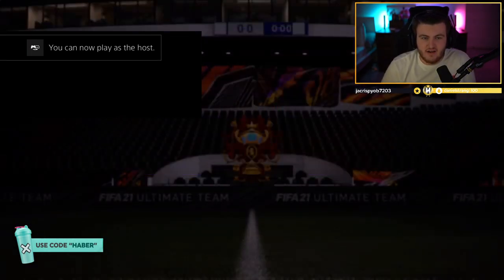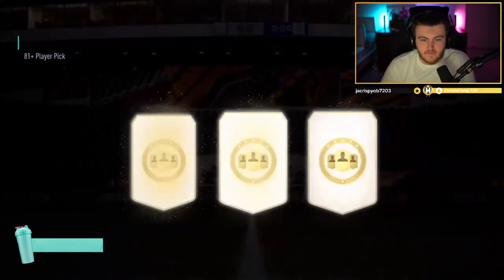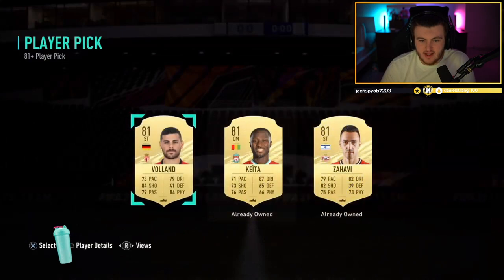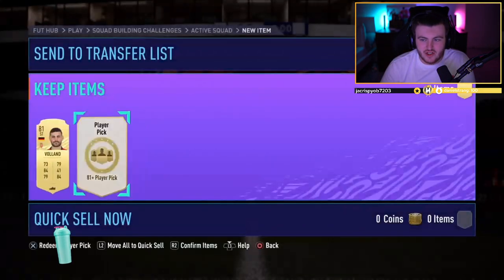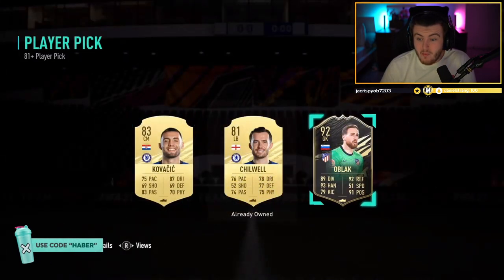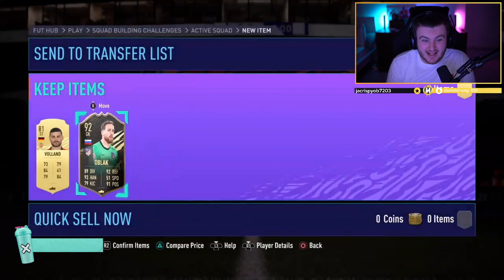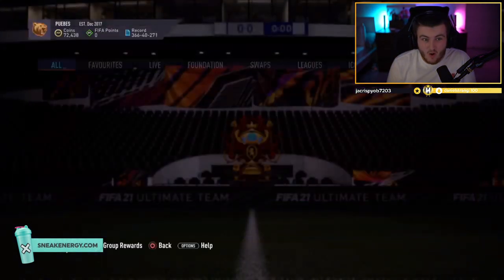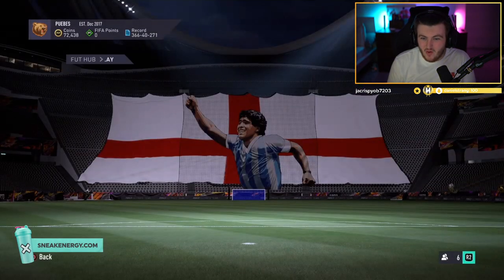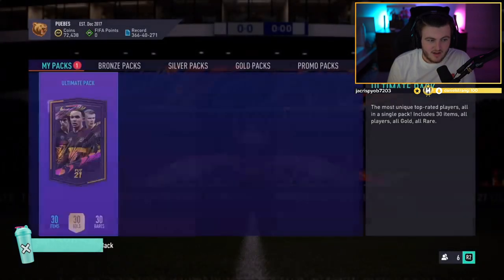81 double grades and the loyalty pack for Will now. First player pick is going to be all 81s — just what you want to see. What's the second player pick going to be? Oh my word. No way. 92 OR BLACK! Oh my word. That's insane. That's the first one like that I've seen. Let's go, Will! I'll never forget last year we packed Will Prime Moments R9. That's crazy.